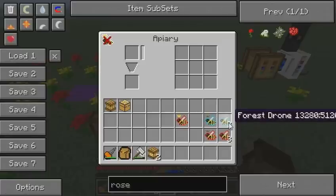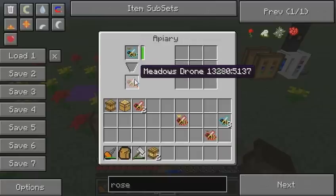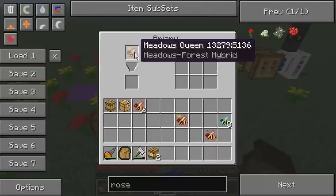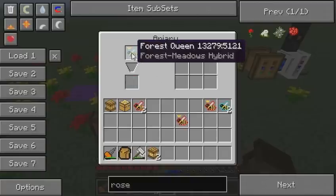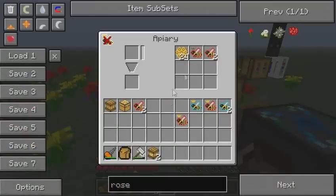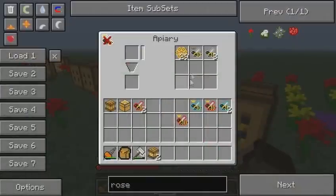Let's say we have some drones, like 10 or 20. Now we need to combine the species. We put a princess up there and a drone down here, and we get a meadows forest hybrid. This is usually what happens — you get some kind of hybrid, and in some cases you will be lucky and get some kind of cool hybrid, not only a forest meadows or meadows forest.